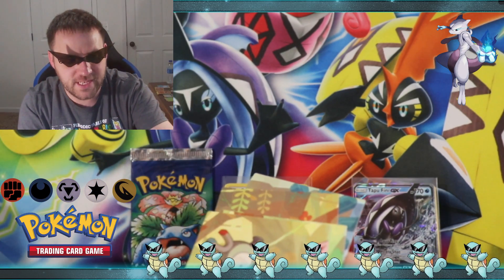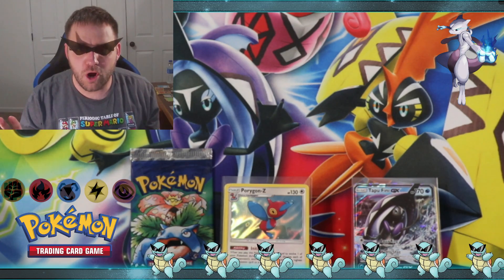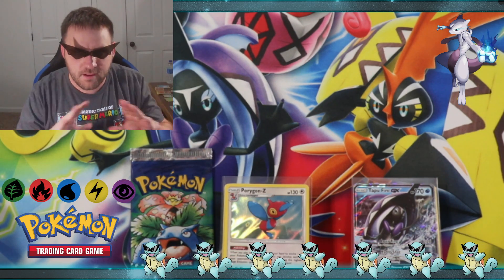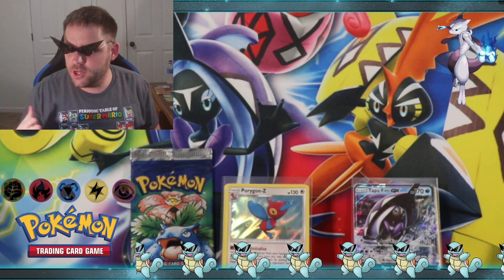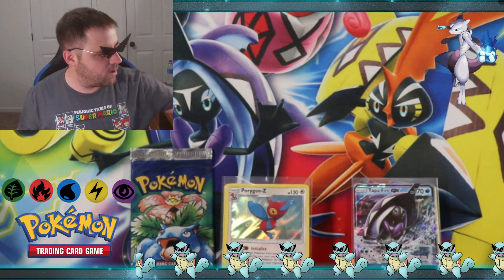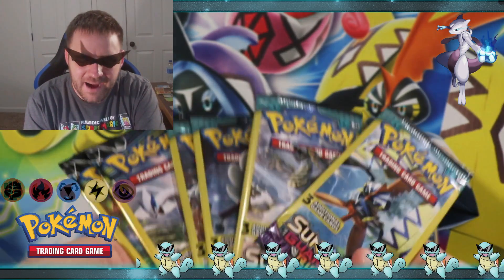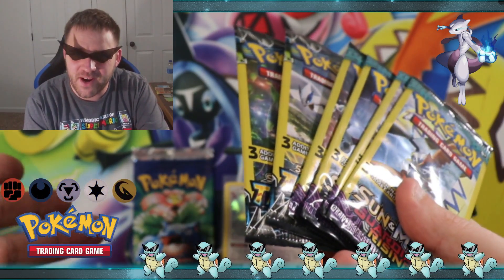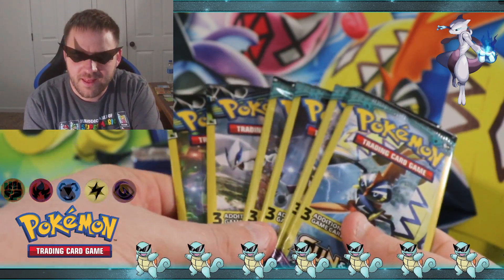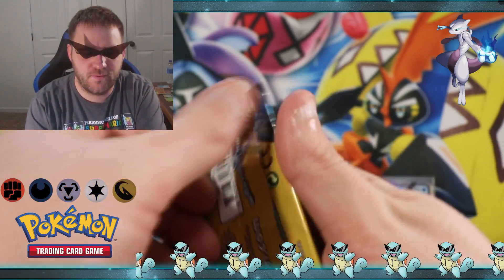That's all we got for the tins folks. Before I show you what all the promo cards look like together for the big puzzle, we're going to go ahead and do the Dollar Tree packs first. Through these packs, I'm gonna go psychic — and I think Rob's gonna stick with his favorite. Let's knock out these two Lost Thunders first.